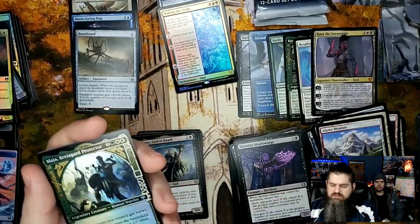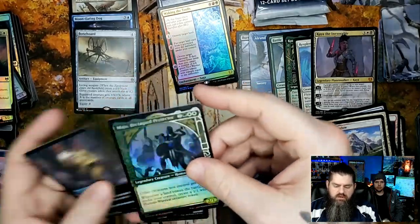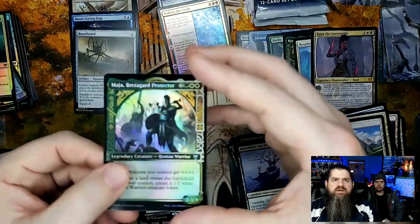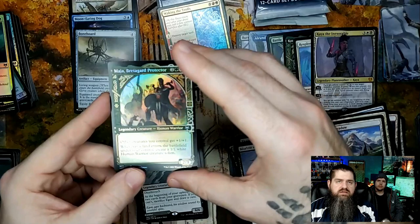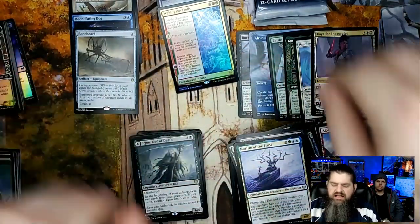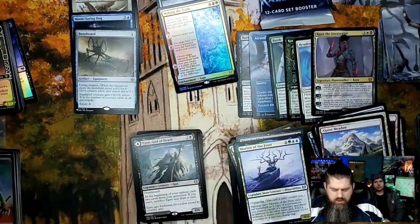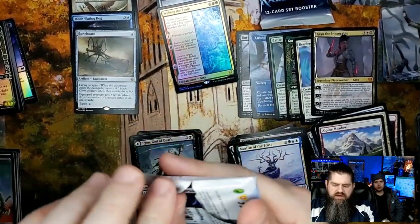Showcase foil of Maja, Retigard Protector — that is a pretty cool foil! Really cool though it's a bit hard to see on camera. Solid pull!